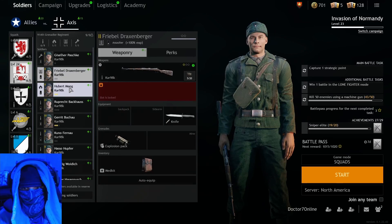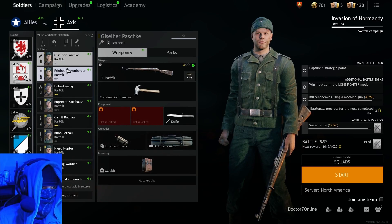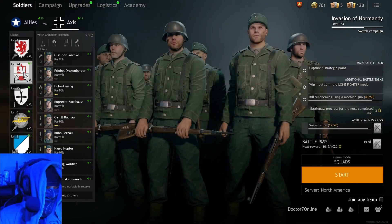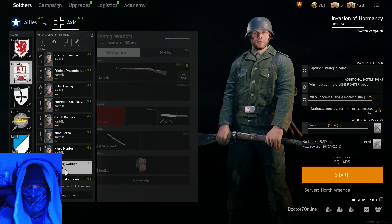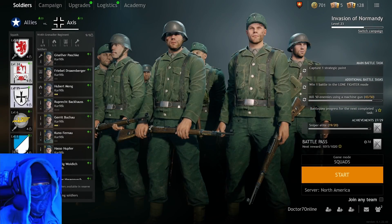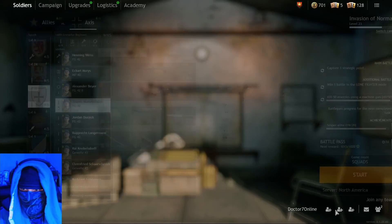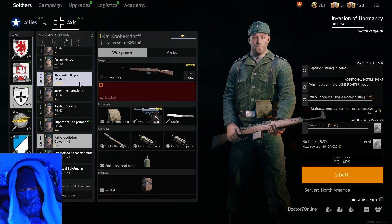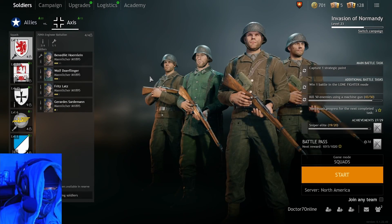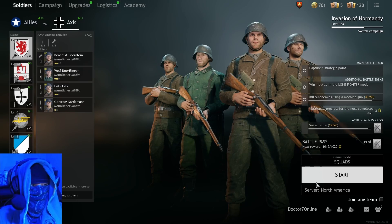Everybody else has starter equipment only — basic grenades, basic explosive packs. Nine-man squad: you can get to a nine-man squad in this infantry pretty quick, and even un-upgraded starter rifles can be pretty sweet. We're going to take our little four-man squad out, take a little trooper squad out, and if all that fails, then we pull out the big guns — the squad we actually worked for.